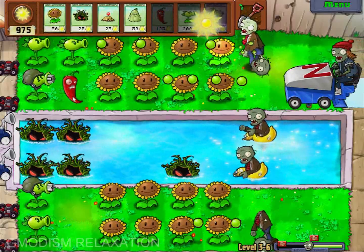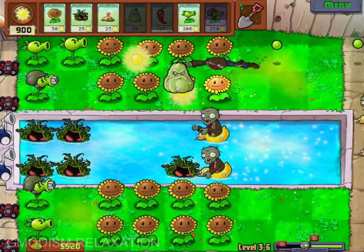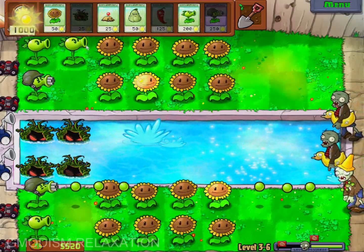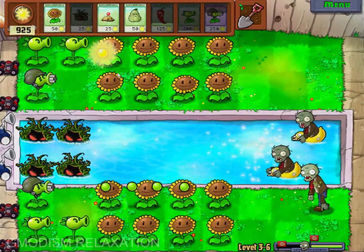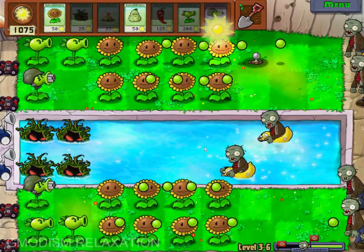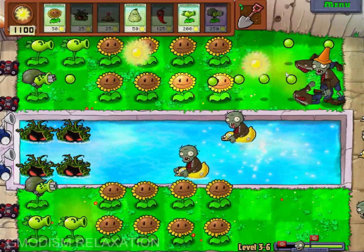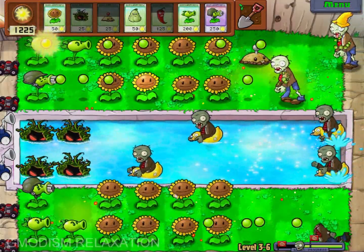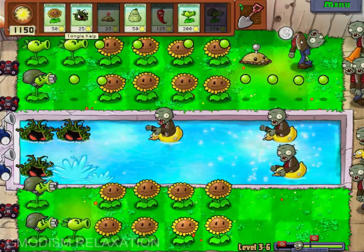I think this lane is free so maybe we can fill in with some repeaters. Uh-oh, I think it's time to use the chili. I don't think we needed to do that, but it worked. Now our pool tangle kelps are done — we can fill in with some stuff there. I think that ice machine kind of leaves a permanent track, so that's not very nice. We're getting low on tangle kelp down here. Another one is done, that is good.